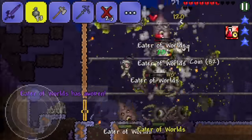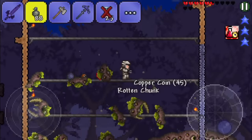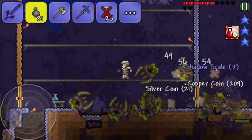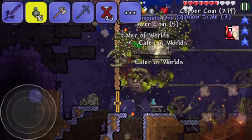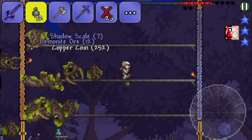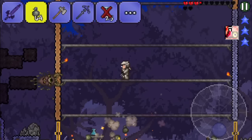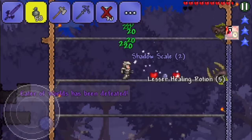We're doing a pretty decent amount of damage and that's really cool. Look — the Eater of Worlds is getting destroyed and killed, that's awesome! All right, we got some Demonite beads. But where's the final part? Where is he hiding?